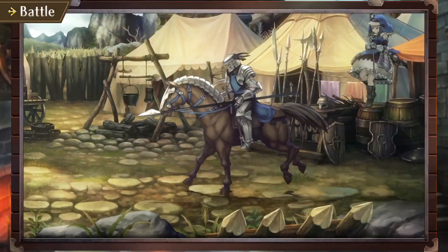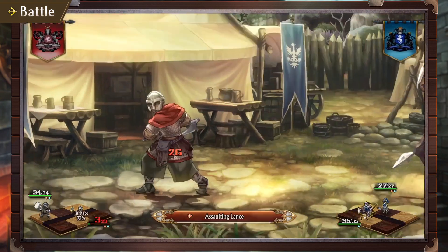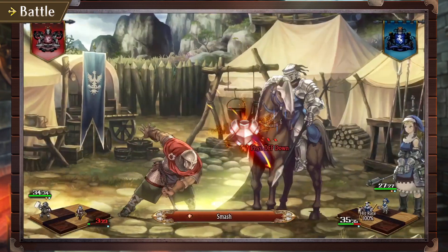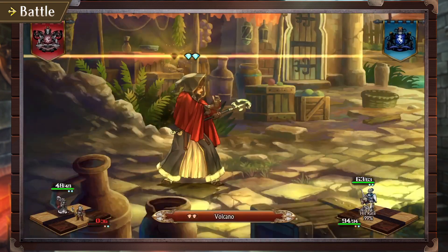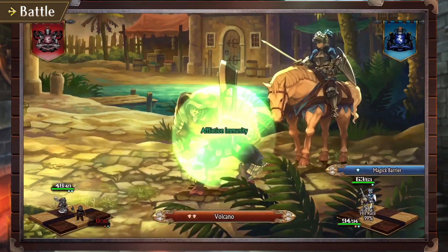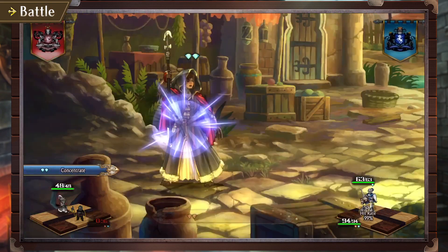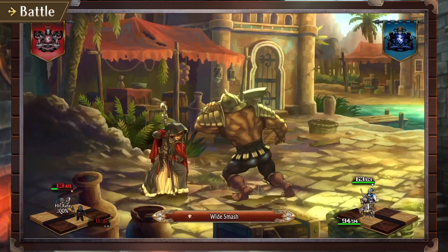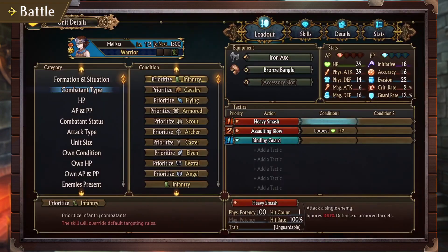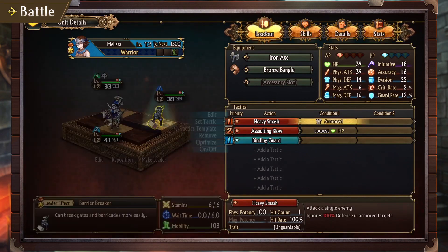The time has come, Your Highness, to speak of battle. Battle progresses automatically, with your characters using either active skills — which are activated in a set order — or passive skills, which are activated in response to conditions. Battle concludes once both sides' actions are fully exhausted or when one side is completely eliminated. The actions taken during battle will be determined by the tactics you assign beforehand.